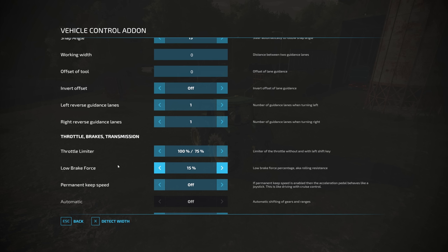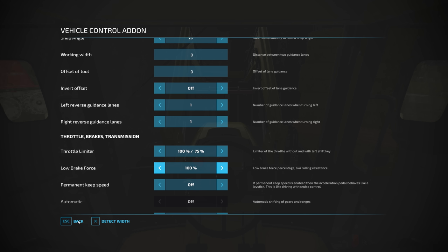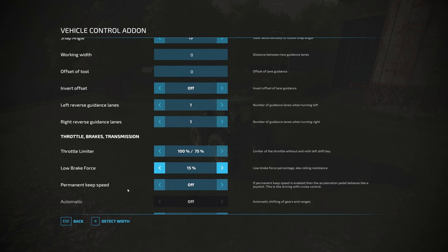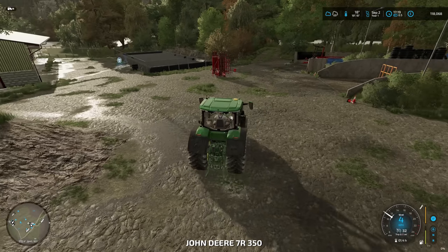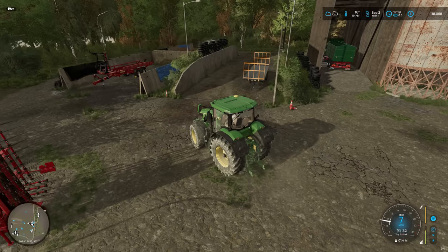One thing to point out: if you change the low brake force setting, it's set per vehicle. There might be a way to apply it to all vehicles, but I'm doing it individually. So this tractor now has low brake force at 15%. If I go into another tractor and open the menu, it'll be at the default 100%. You do have to change each vehicle, but when you do it saves. So if I go back to this one, it remembers it's 15%.